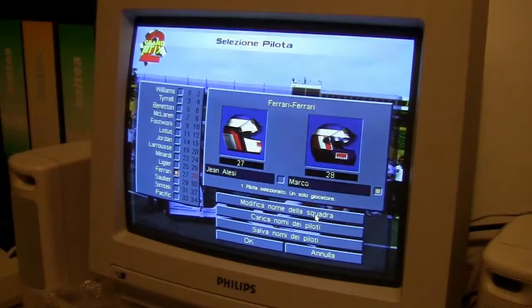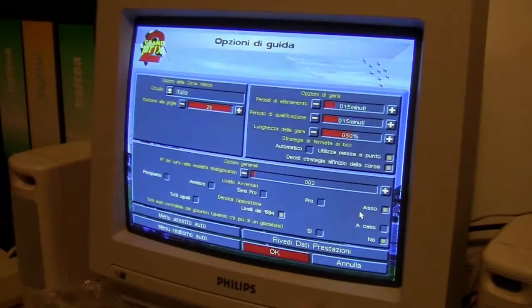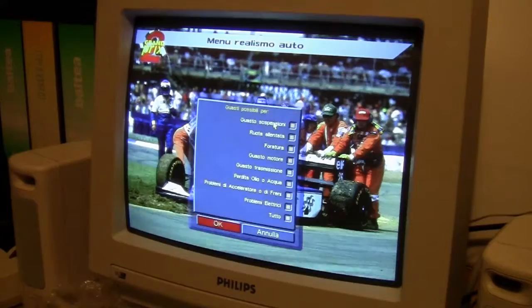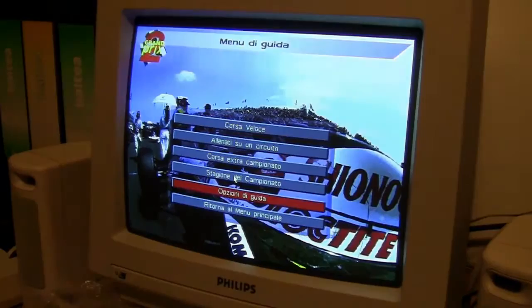I have chosen the second driver of the Ferrari. Here you can see I'm playing with the maximum difficulty level — 'Asso' in Italian means Ace, so maximum difficulty. The opponents are at the 1994 level — Grand Prix 2 simulates the 1994 Formula 1 championship. The realism setting has every kind of fault enabled: suspension problems, tires, engine, transmission, oil, water — everything is set to maximum so I can suffer any kind of problem.